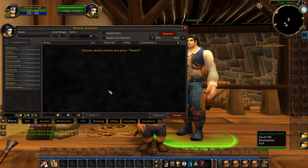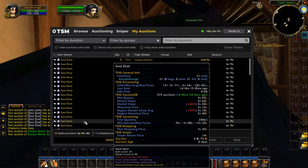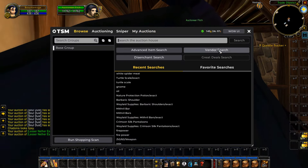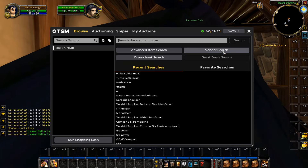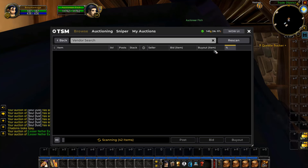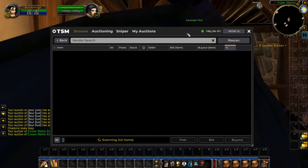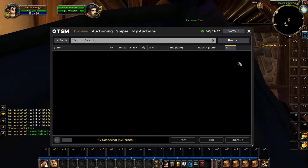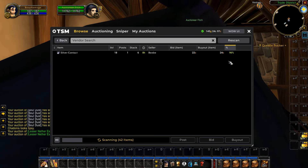For example, if you can't do any farms yet and you don't have much gold, a really good way to make some quick and easy gold is by doing the vendor search with TSM. This is where you're going to be searching the auction house — it will scan all the items, and if there are any items that you can sell straight to a normal vendor for a profit, it will pop them up in this window right here.